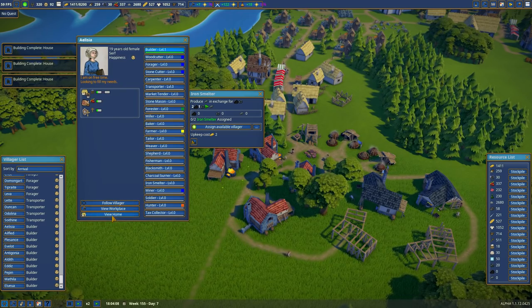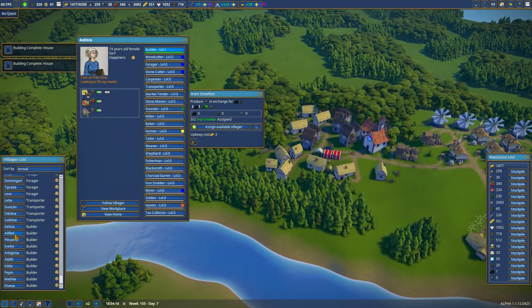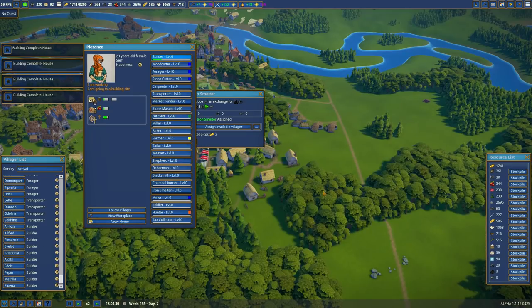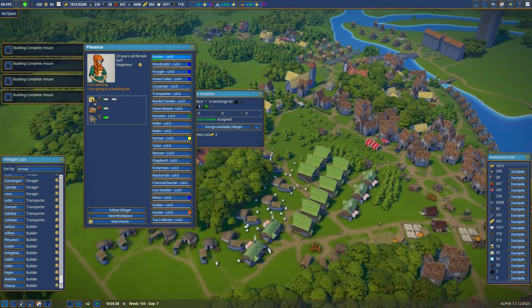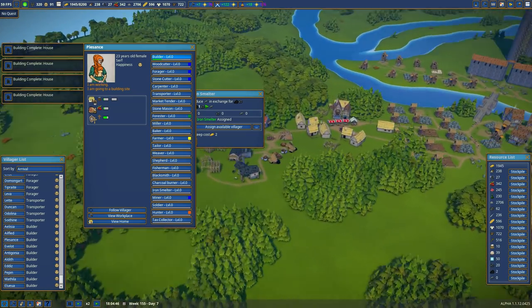We're looking for villagers who are close. Elysia, where do you live? Wrong side of the world, so let's skip you and Al fled. Let's go up to Pleasance. Pleasance, where do you live? You live over here — that's good, it's not ideal. People are building in here though.